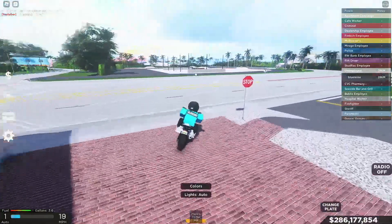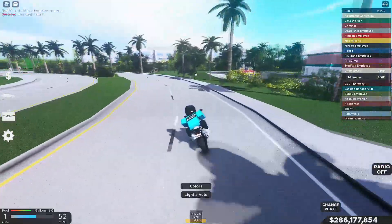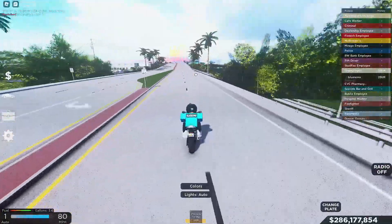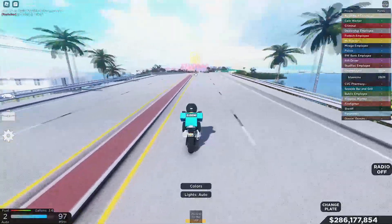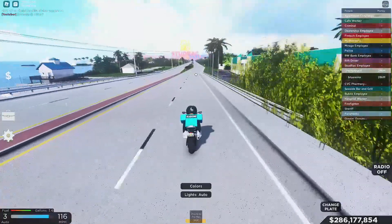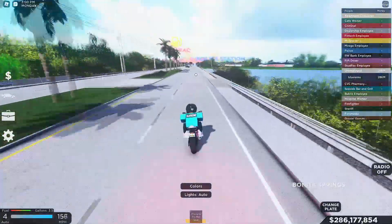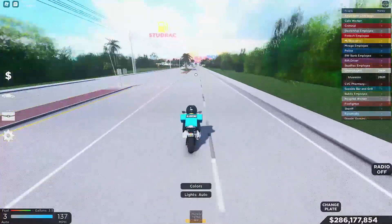Alright, I guess we're gonna have to take it slow around these corners. I wonder if I could do wheelies — I'd have to use Ctrl and Shift for that and I don't think I have that mapped on the steering wheel. So motorcycles are working fine, but there's no drifting on a motorcycle.